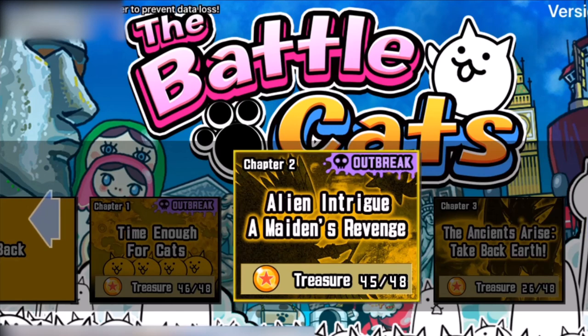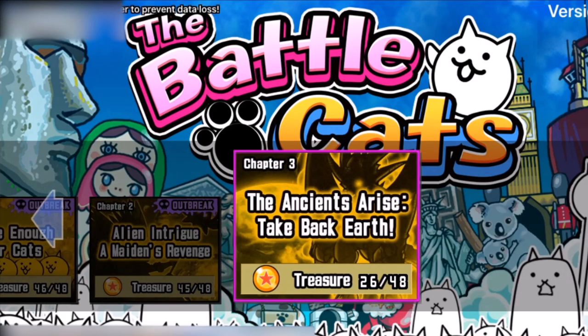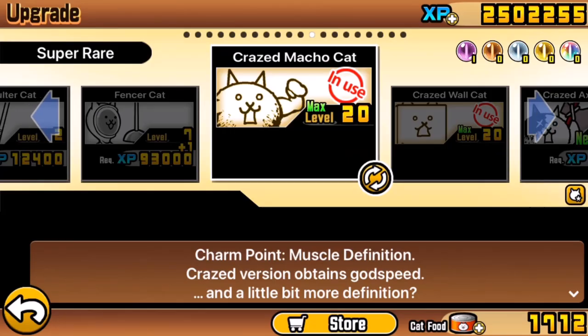For Into the Future Chapter 3 treasures specifically, my advice is to get them superior as you go along the chapter. This is especially important for the first stages because it rapidly gets more difficult. If you're spending time getting superior treasures to start off with, you're putting yourself in good stead because you also gain XP for upgrading. This guide also comes after completing all of the crazed stages.